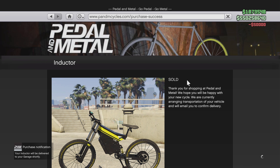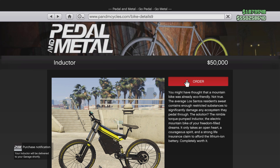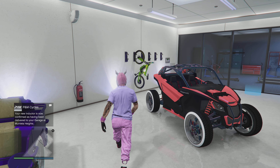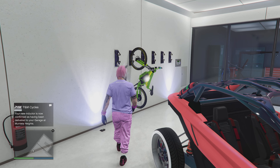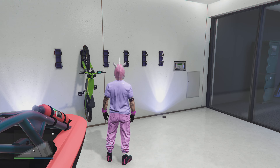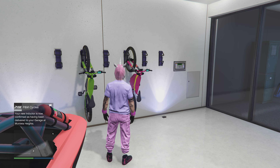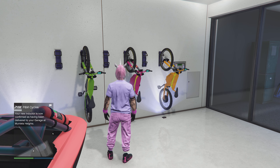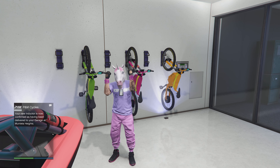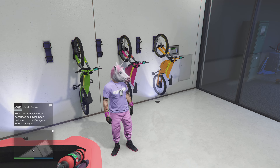You can mix and match, do your thing with different colors. Right now I know there's not a lot of options, but it's still fun. Let's fill up the garage — lime green, I like it, very nice! Ooh, pink — kind of have to do pink, matches the outfit — and then like an orange or a yellow. Pretty sweet!